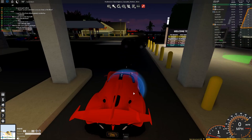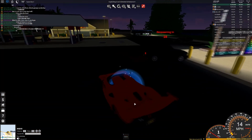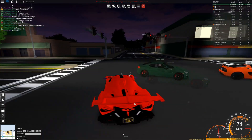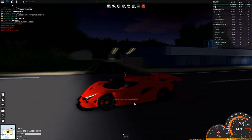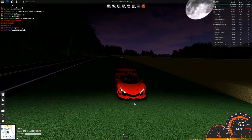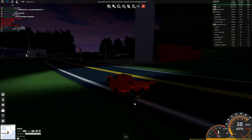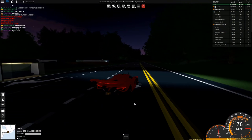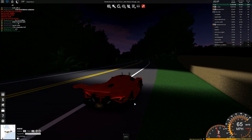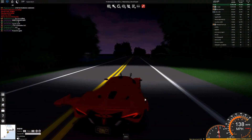It looks absolutely stunning, and I cannot wait to drive this car. Another thing is — I'm on the right side. I'm fairly sure in all of the other cars you're on the left side, so that's a little bit different. The turning circle seems to be more realistic. But guys, look at this car — it goes pretty fast as well. I think this car is the nicest looking car of the update. It looks vicious. Like, if you saw this car, you know it can go fast. The massive wing looks amazing. There's nothing bad about this car I can say except the price.